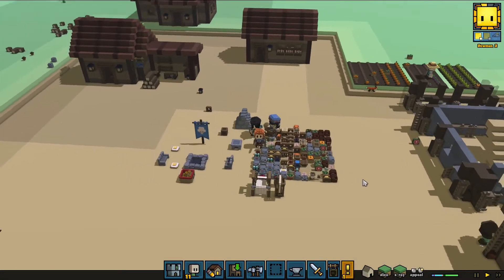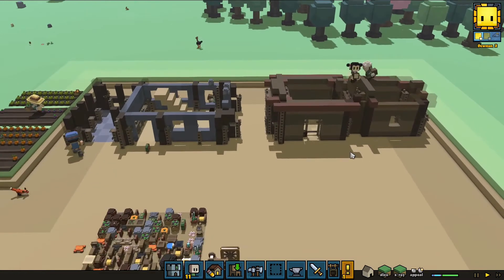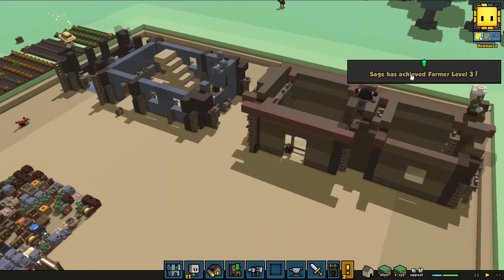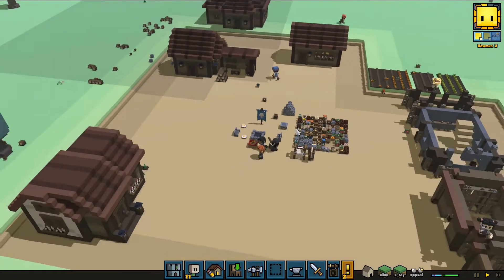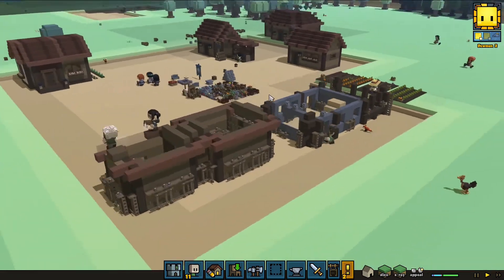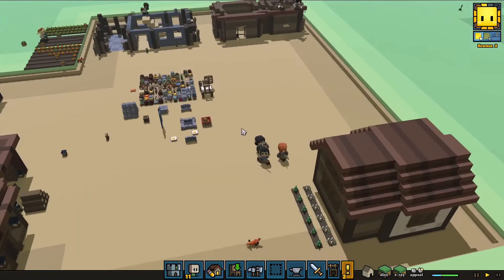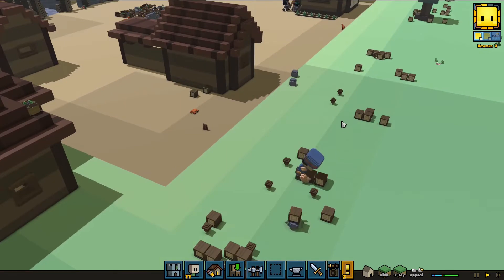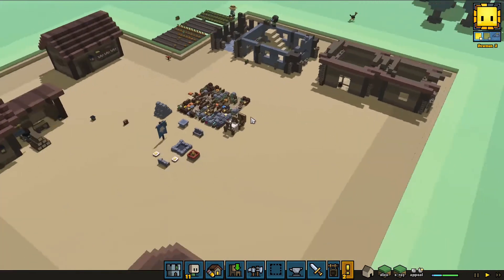Hello everyone and welcome back to another episode of Stoneheart. Last we left off we were getting some new buildings and Sage achieved farming level 3. I've been thinking about this series — it's not like we have a story campaign or end game goal to pursue, because Stoneheart was kind of left mid-development, as much as the developers tried to say otherwise.